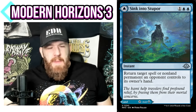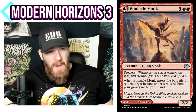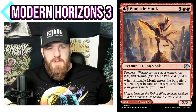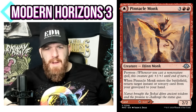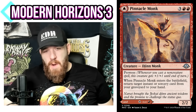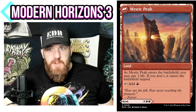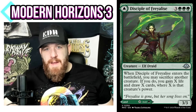Some mono-colored MDFCs on the front aren't super great, but some are absolutely fantastic. The red one, Pinnacle Monk, is a five-mana creature that enters the battlefield and returns an instant or sorcery from your graveyard to your hand — not great on its own, but every mono-red deck could easily play it because it's just a land on the back. And in spell-based decks, five mana to get back a key instant or sorcery later in the game could be game-saving.